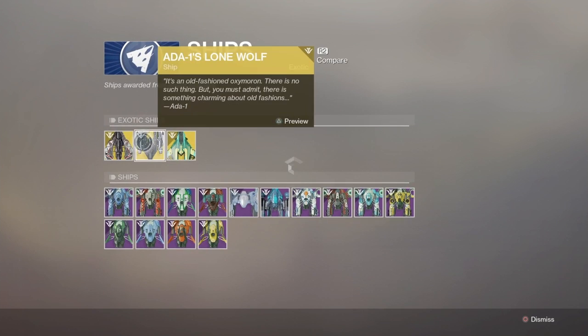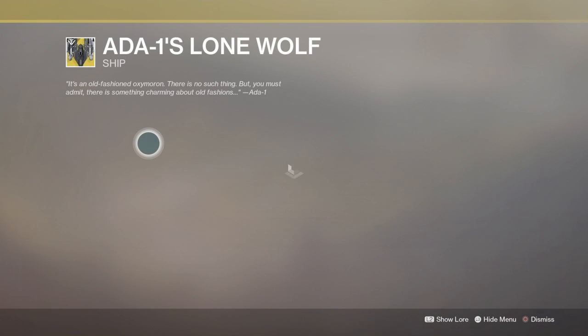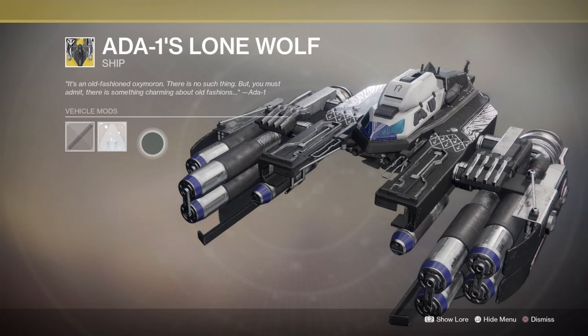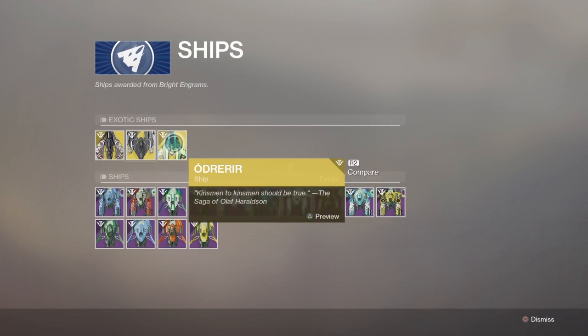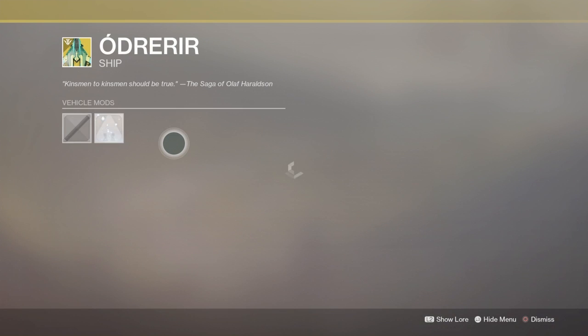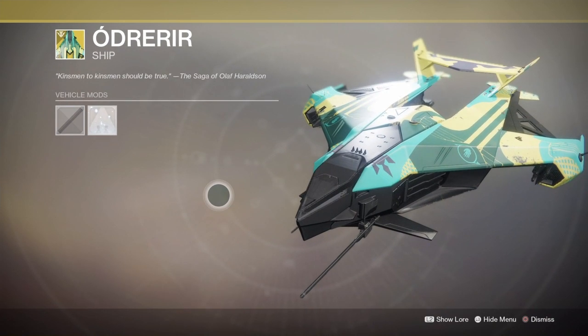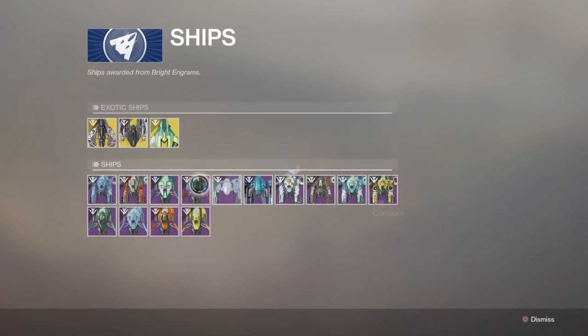And we have the ADA-1S Long Wolf — it's a really weird name for that ship, but okay. Outer Rear — it's okay, not the coolest one. Here are the legendary ones, go look.